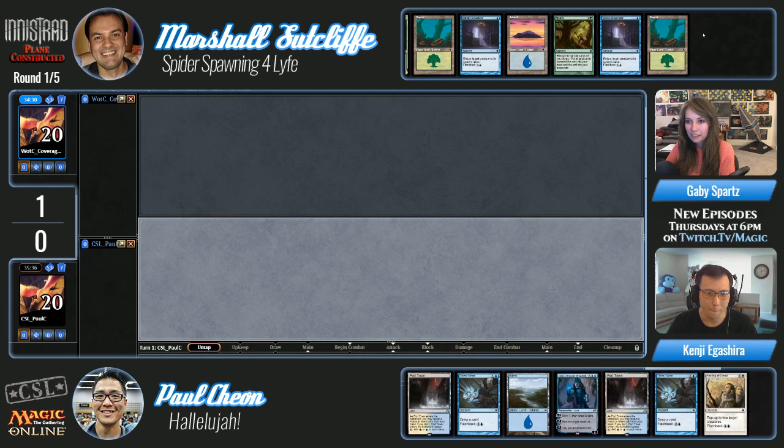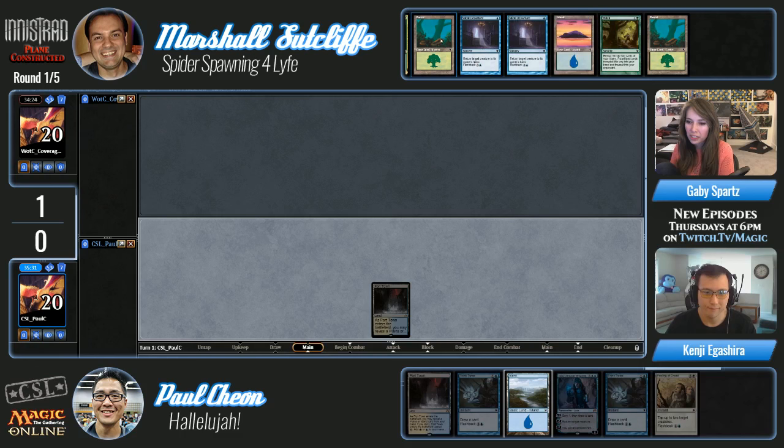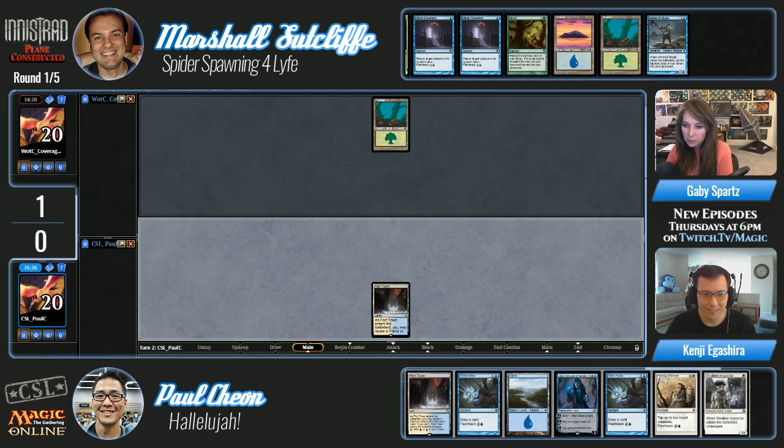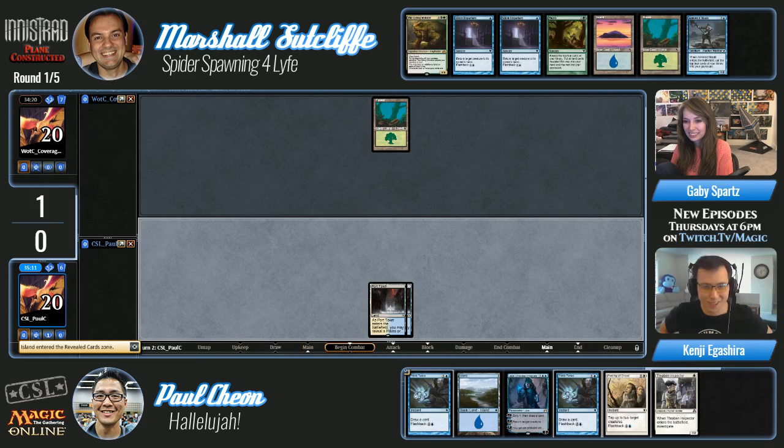Looks like we're heading to game two between Marshall Sutcliffe on Spider Spawning and Paul Cheon on Miracles. Marshall's hand looks kind of slow — between just a Silent Departure and Mulch, he doesn't really have much going on. Mulch is such a good card though. There's a Skaab — okay, you're cooking with something. Paul has a couple of lands, Jace, Think Twice, Feeling of Dread, a Thraben Inspector — a little late to the party but he still wants to come.